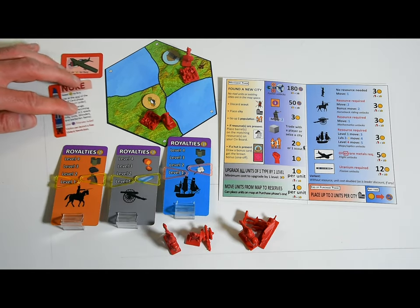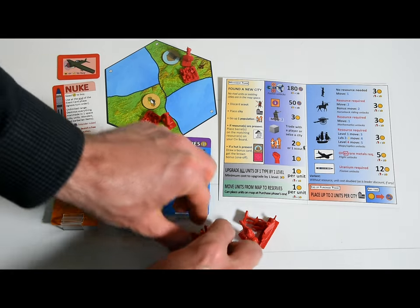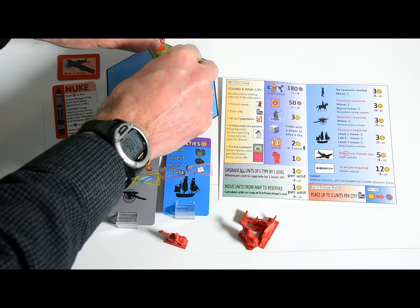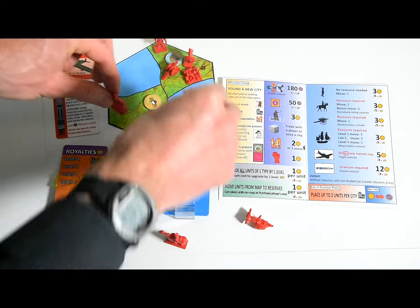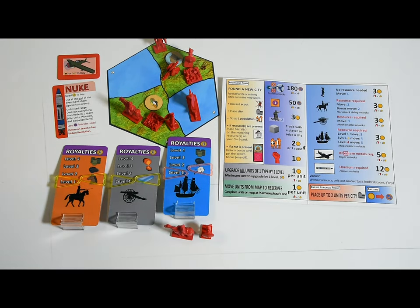All new units are first placed into your reserves, not on the map. Aircraft and nukes only appear when flight and fission are discovered respectively — they are represented by cards and stay in your reserves. Once you've made all your purchases, you can place up to two units from your reserves on each of your cities — ships count towards that limit. You can keep units in reserve to be placed during later turns, including for surprise attacks.